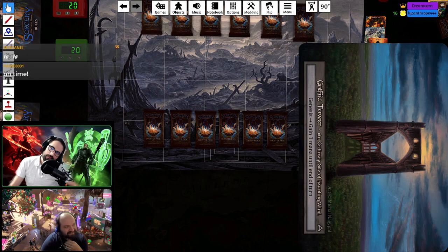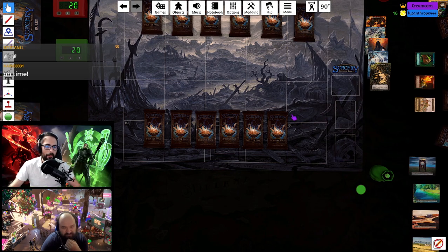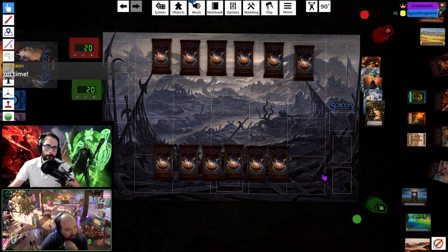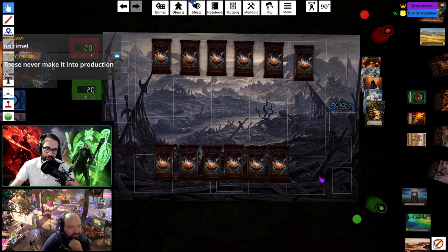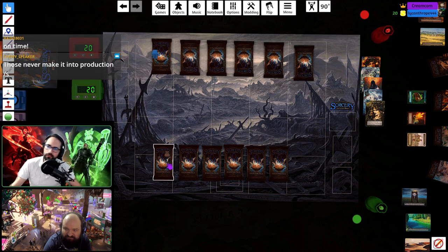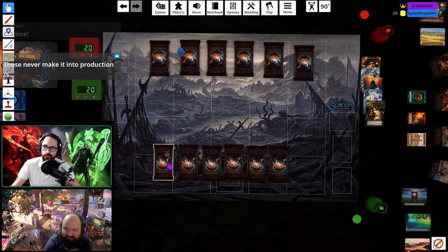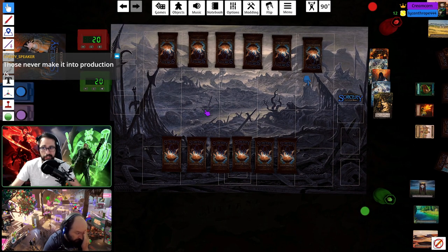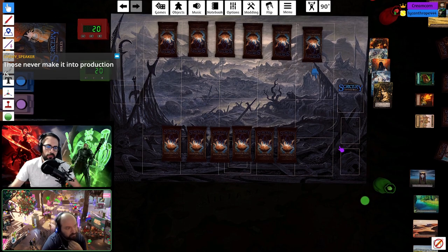We'll have to turn our heads to the side whenever we look at locations tonight. So what we're going to do is take six packs each, open them, sort them, and each build a deck. The deck sizes are not finalized yet for limited — this is a test drive, and they're open to feedback if you see something goofy.